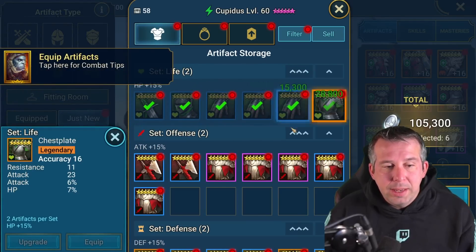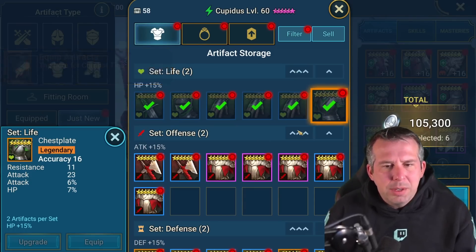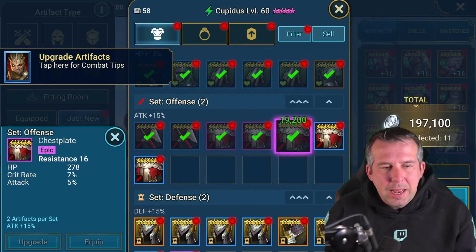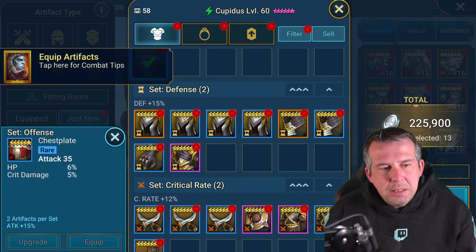Even HP percent in a life set - I honestly don't think I would keep it ever. Same sort of thing with the offense set - it would have to be the most godlike piece for me to even consider keeping it. Defense pieces used to be something I would keep because getting defense as a stat is relatively difficult to do in gear sets.